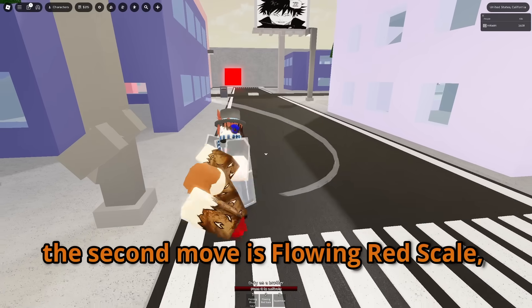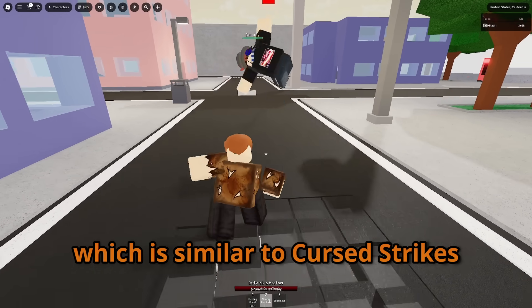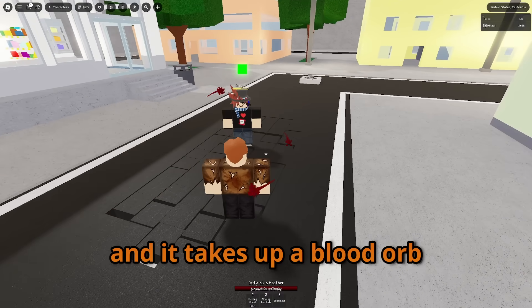The second move is Flowing Red Scale, which is similar to Cursed Strikes. With a Blood Orb equipped, you will also deal more damage at the end of the move, and it takes up a Blood Orb.